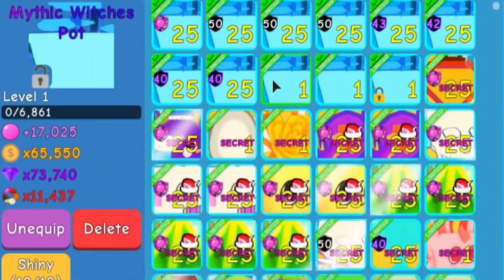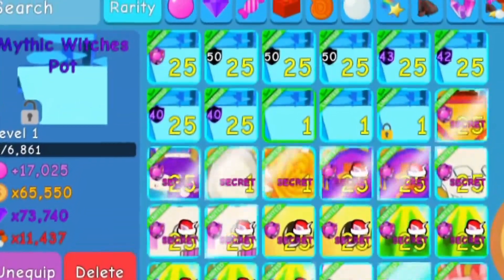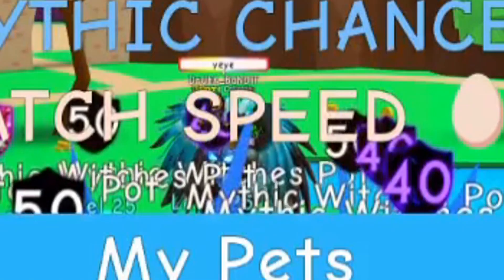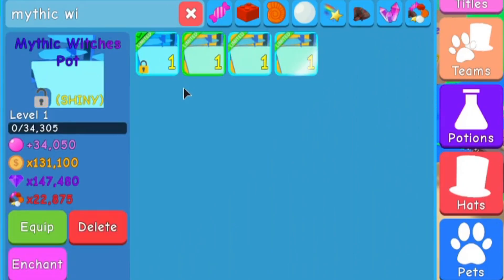There they are — you can see we got three level ones. Let's go ahead and give me a countdown, my dude. Here we go — see if we can see them in the background; it's going to be hard to see. Three, two, one. Oh — they're gone. Alright, here we go. Mythic Witch's Pot. Here's our level one, and here's our shiny. You can see we got a couple of shinies now, but let's go ahead and equip it and check them out.